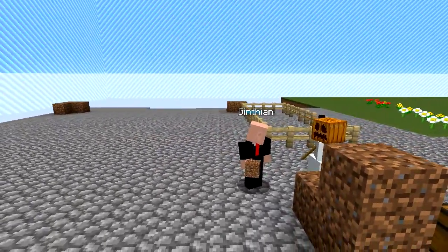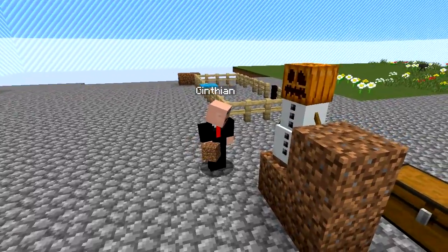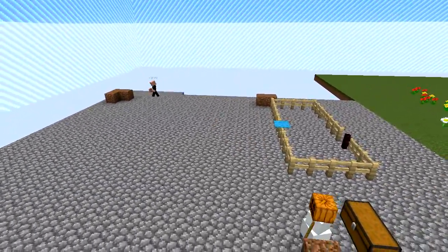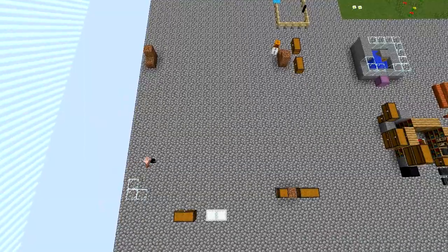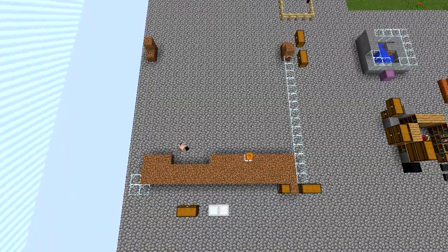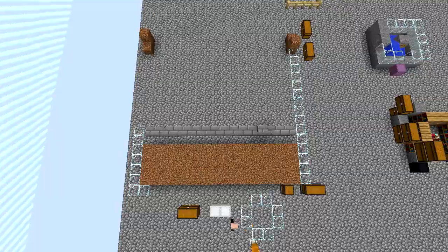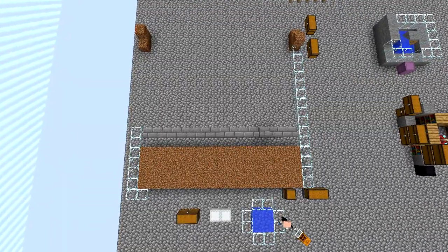Now we're back and I'm going to work on the project that I mentioned earlier, going in the spot that was occupied by the cactus farm. Essentially what I'm planning on building here is a farm that I can harvest with water. So we'll start laying down the dirt. I'm using glass as the border. We need a layer of water to keep this harvested, so I'm going to go get some buckets and make a water source.